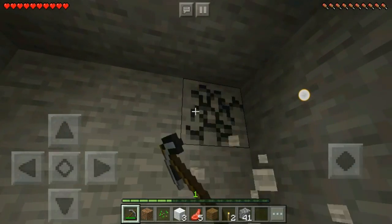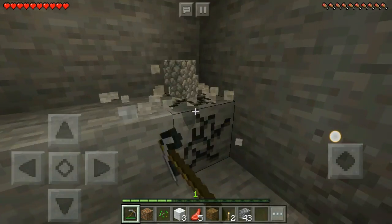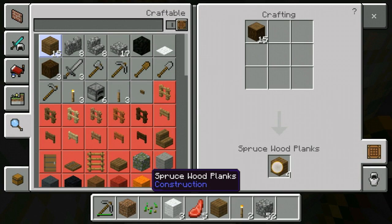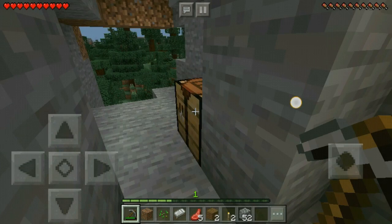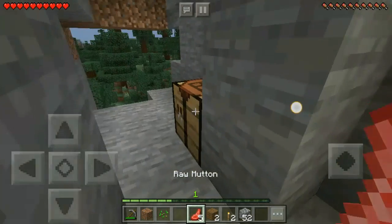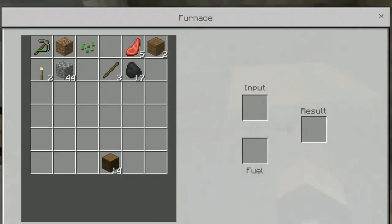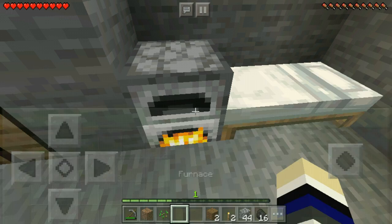I'm just going to widen this up a bit so that we have more space in our first house. Now let's craft the bed. You just need three wooden planks and three wool — the three wool is what we gathered earlier. By killing those three sheep we also managed to get five raw mutton, so it's probably a good idea to make a furnace to smelt it up. Even if it's only five pieces, it's still worth it for your first day.